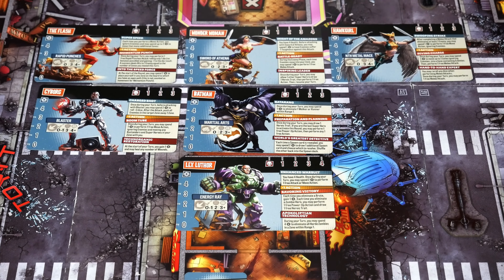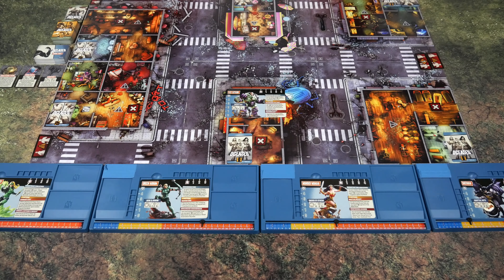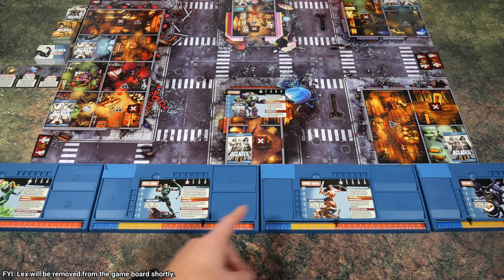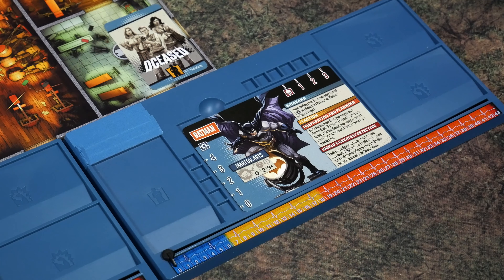Continuing to roll: Wonder Woman joins the squad. And for the final addition it's going to be Batman. The final squad is Green Canary, Green Arrow, Wonder Woman, and Batman. I'm quite happy I landed that Batman roll — he is my favorite DC character, hands down. That completes steps seven and eight.